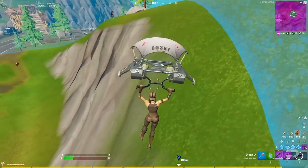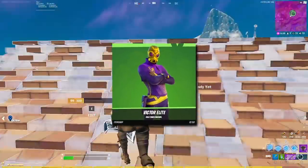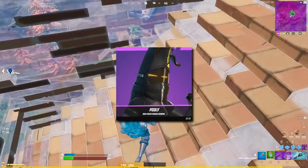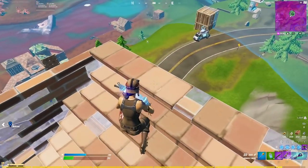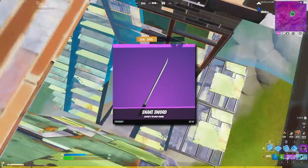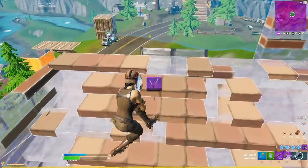Let's switch over to everything the dataminers have found in the files. For the skins, we've got the Victor Elite, Crazy Eight, Neuralinx, Pili, Naruto, Sasuke, Sakura, and Hatake. Harvesting tools include the kunai, the black ops sword, Hidan scythe, the snake sword, the neural scratch claws, the nanotech blade, and the lucky eights.